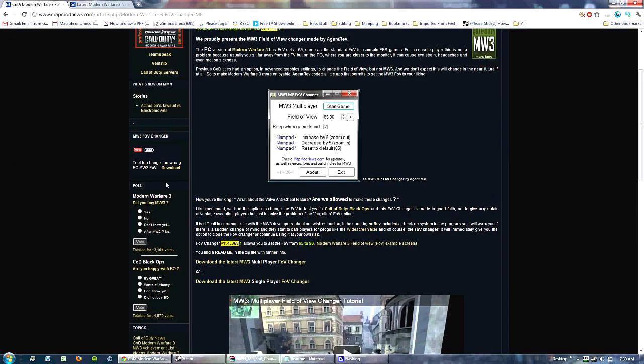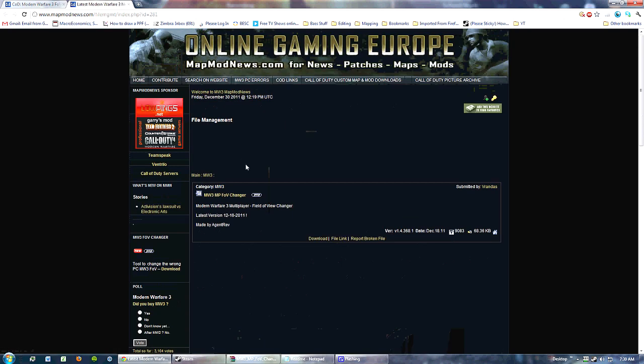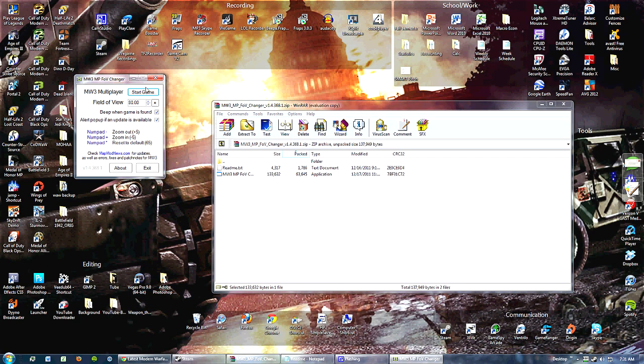I'll put the links in the description. You go to this website, click this picture, and then you download this file. Now once you download that, double click this launcher and you should open this up, or install something.